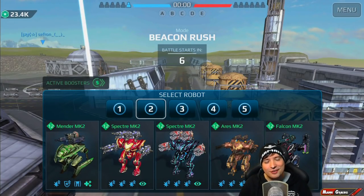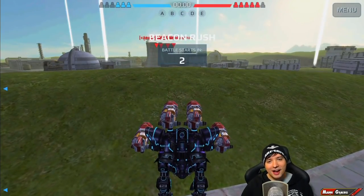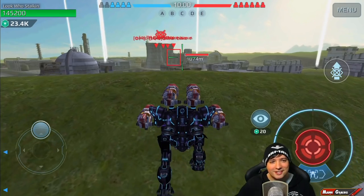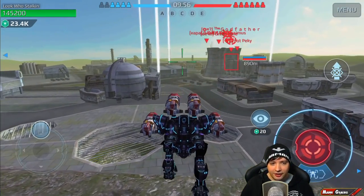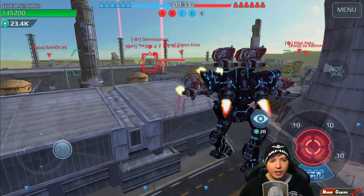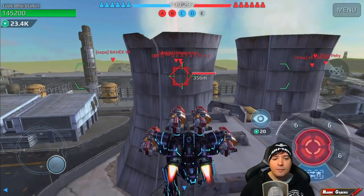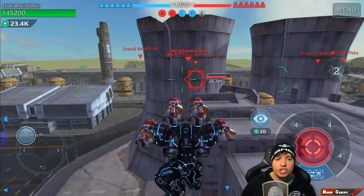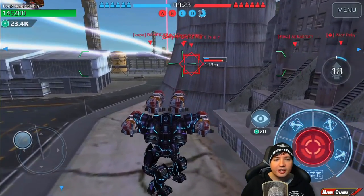I'm already smiling because I know this is one of my most favorite Vortex maps in the game. You can hide behind so many things and just send these deadly rockets over cover — and this is exactly what we're gonna do here. Some shield from some Haichi blocked this one-hit kill!